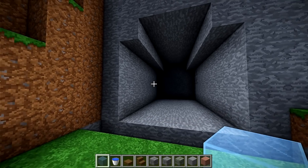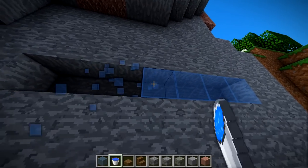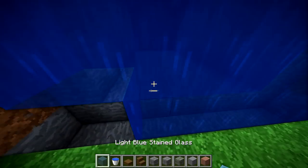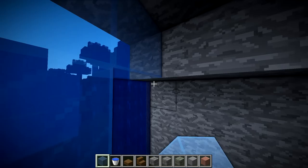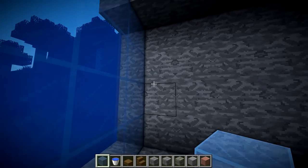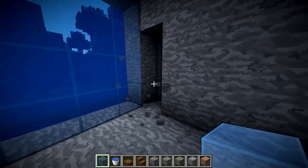When you dig it back nine blocks, it should look just like that. Of course there's going to be water there, so go ahead and put that water back. I think you guys have already guessed where that blue stained glass goes — it's going to go right in your build here, just to denote the difference between the actual water and your window. The blue helps it blend in just a tiny bit, which is why I chose that color.